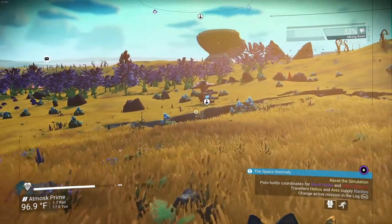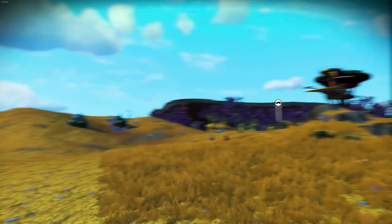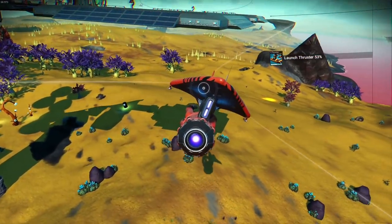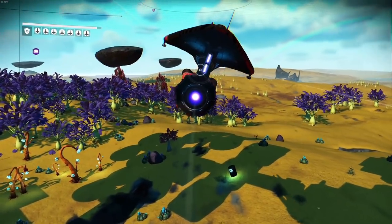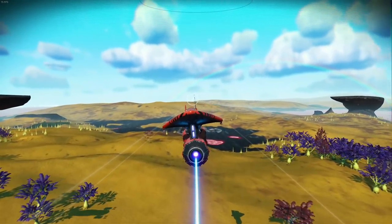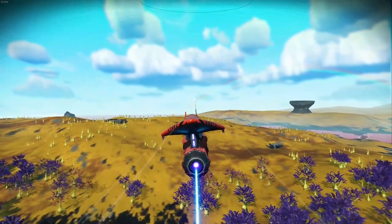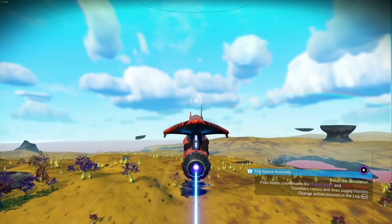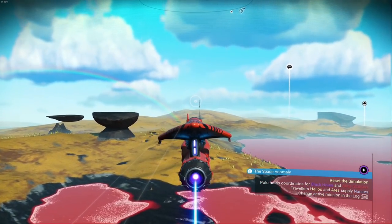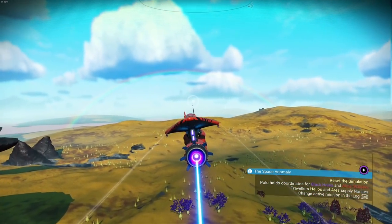We're gonna try to find an area that's relatively flat and go from there, because I want to build a whole city — not just a base, like a town, a city. I think we'll find it on the same planet though, because the planet we're currently on has great weather and low sentinel activity — it's kind of fantastic. But I need to find an area that's relatively flat so we can build without worrying about terrain edit constraints.